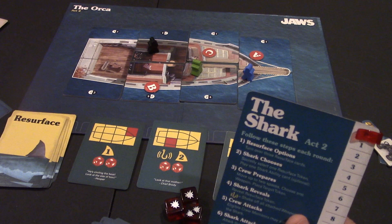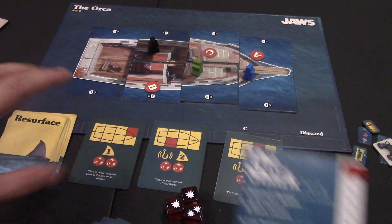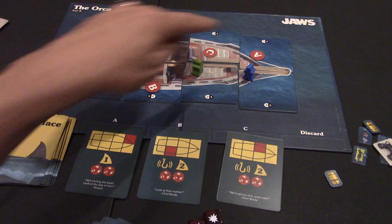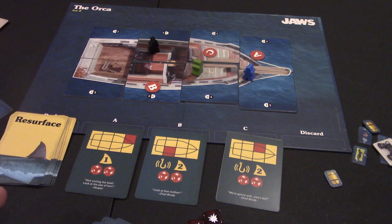The steps for Act 2 are all listed on the player board. First is the resurface phase — flip over three resurface cards. These tell you the areas of the boat where Jaws could come up. They correspond to slots A, B, and C, placed so players can see where Jaws might surface.